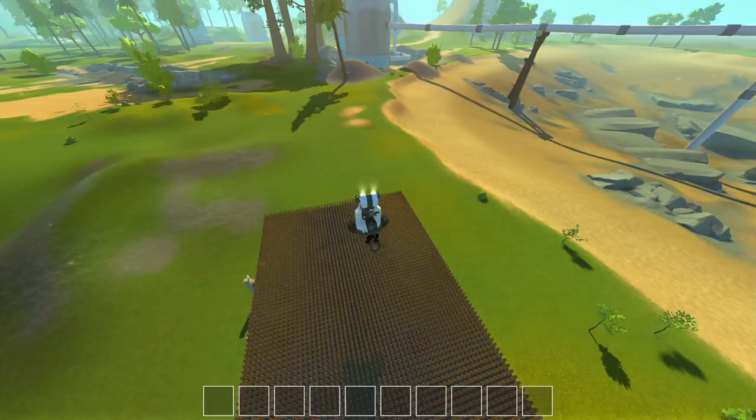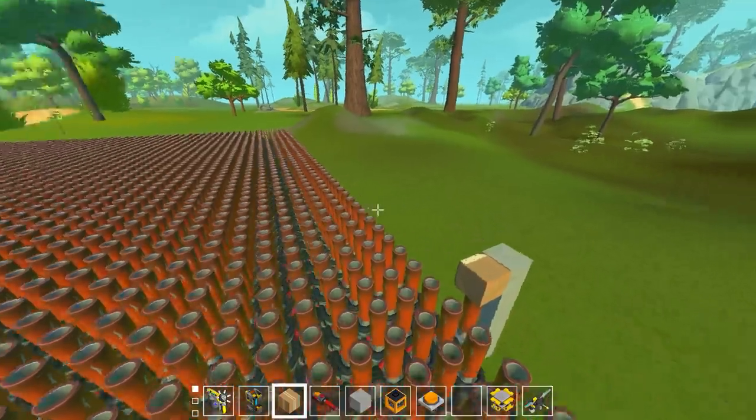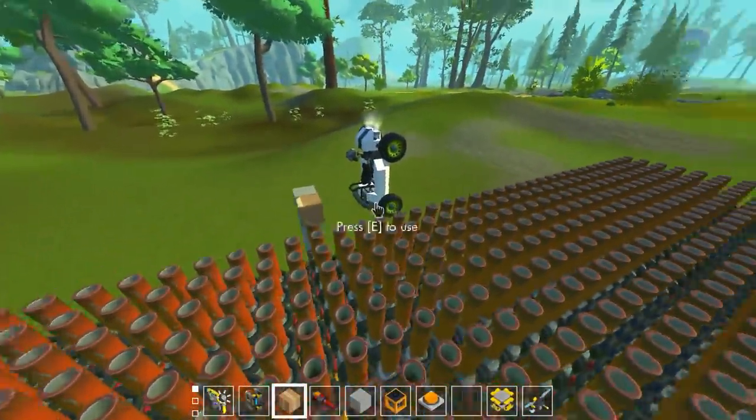I wonder if the problem is particles. If we turn off particles, would that make a difference? The game is trying to render all the particles and hits a limit where it just can't render them anymore. I think the spuds are also part of the problem - it's trying to render around 4000 spuds. Scrap Mechanic potato version engaged! Wow, we have so many frames now - it literally doubled my frame rate. This might actually work.